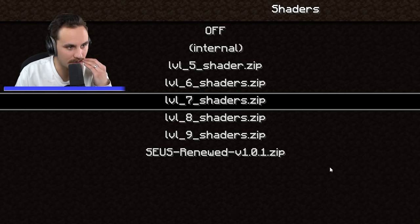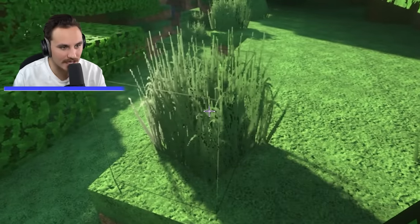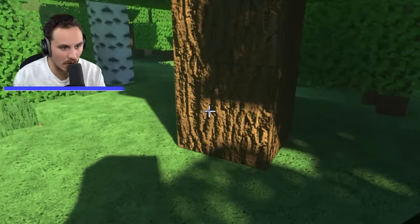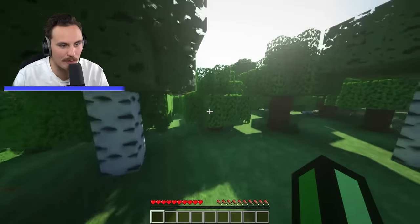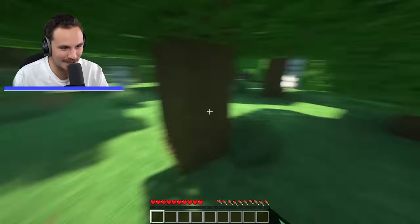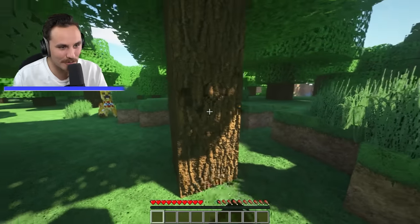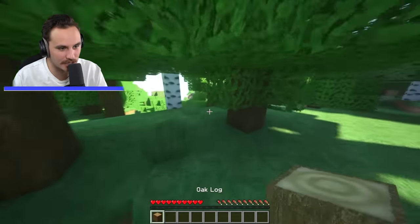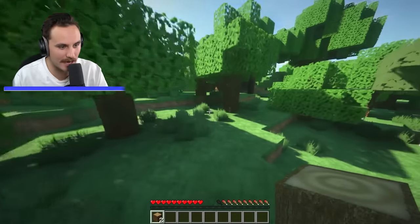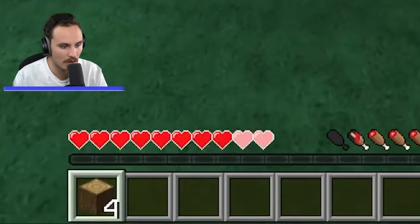Upgrade again — level eight. And upgrade my shader again. Look at this grass. Are you kidding me? Look at this log! Creeper, get away from me! I know what you did to me last time. Don't you damage me! I need a tool — break this super 4K log. He's gonna blow up. Got away just in time. I gotta go back and grab that 4K log. Got it. I took damage. Are you kidding me? Quick upgrade!